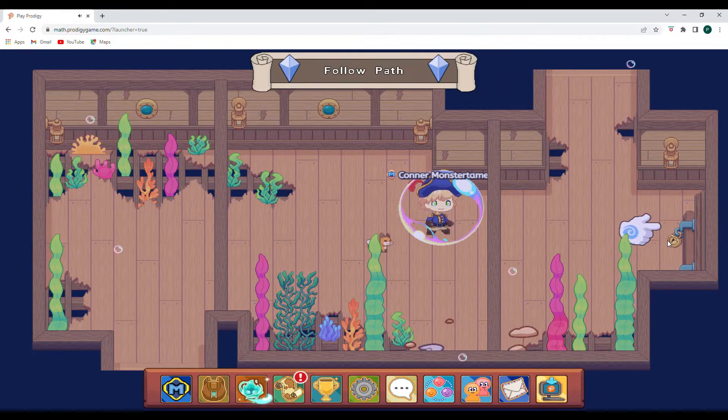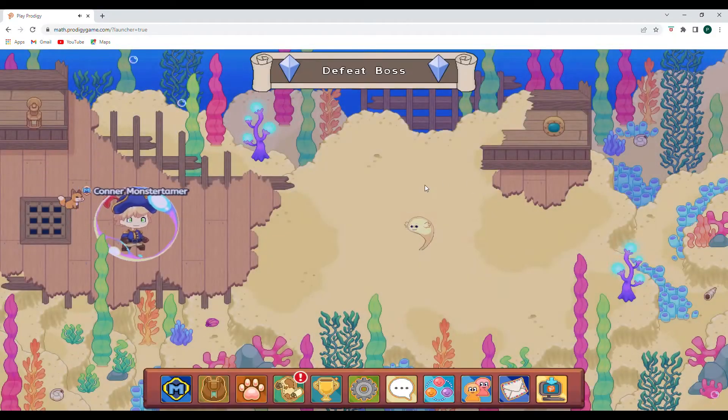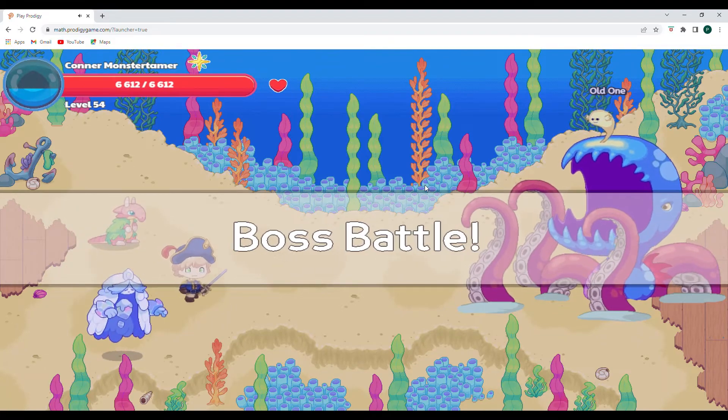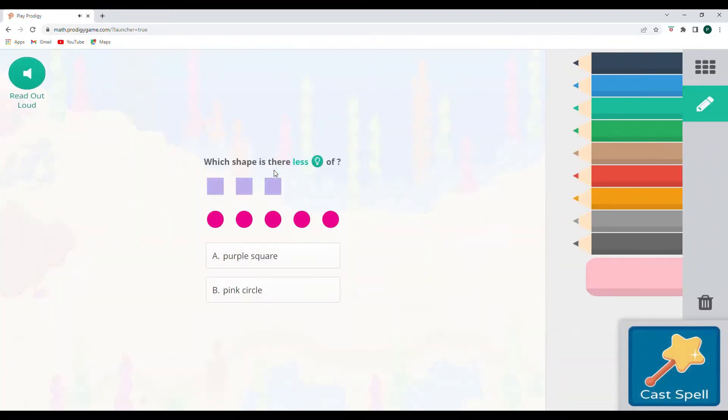Do wish us luck — fingers crossed for no whammies. It says 'defeat boss,' so this one might be a little bit tough. This is looking pretty terrifying here. Let's start out with Falling Star Smash and see what happens.